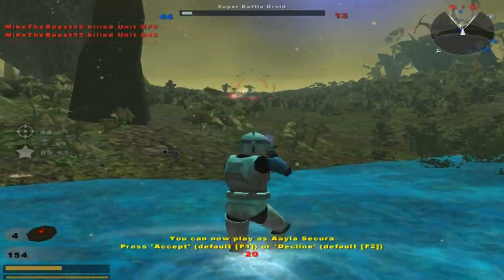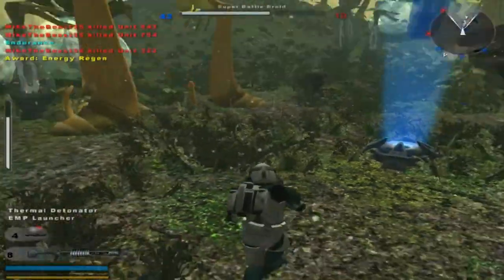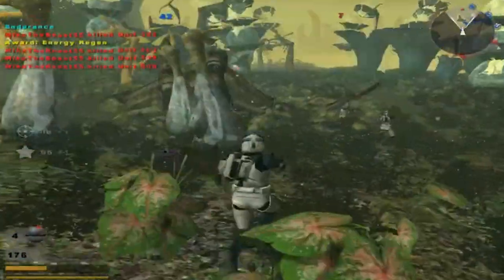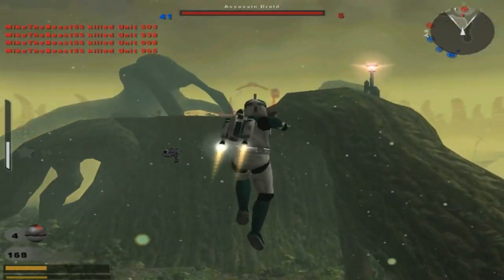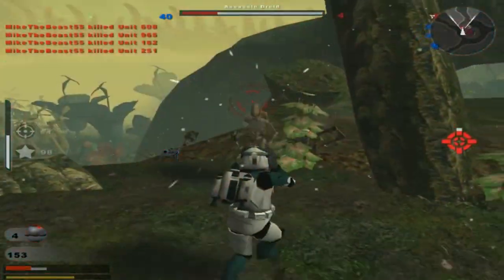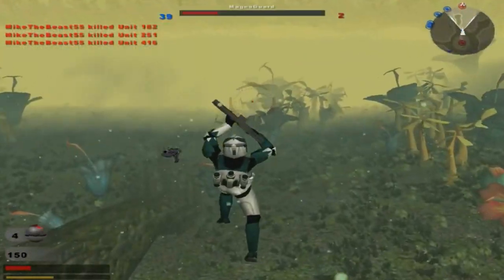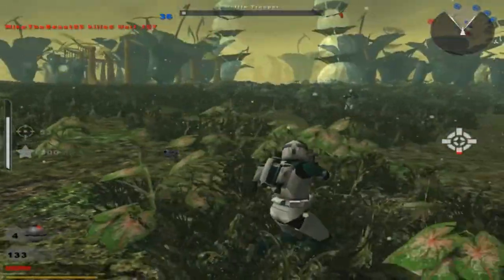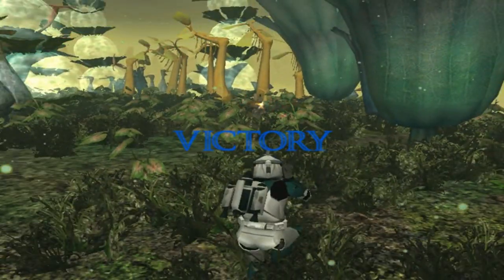The Republic is in control of a command post. The command post is under Republic control. Hostile reinforcements are being depleted. Now that's how it's done! There are two more somewhere over here. I don't know where they are. Hostile reinforcements are being depleted. Looks like that'll conclude this gameplay of Felucia Cleaning. Thank you all for watching this video — goodbye!